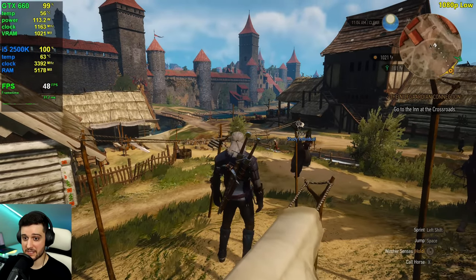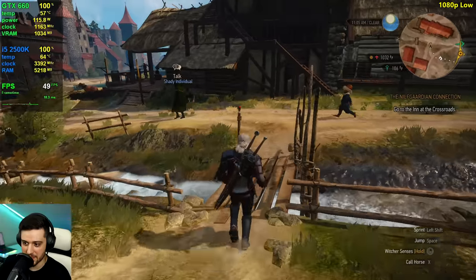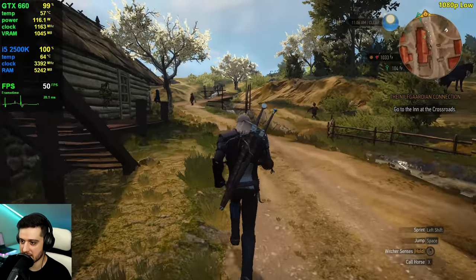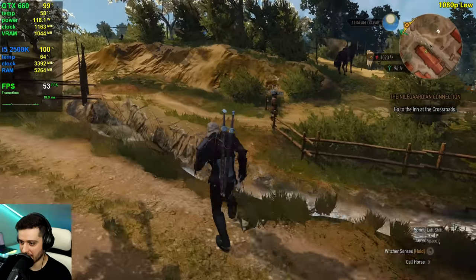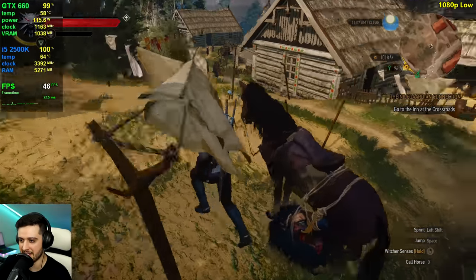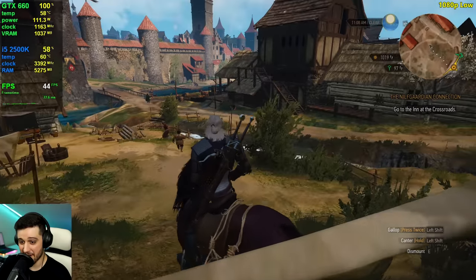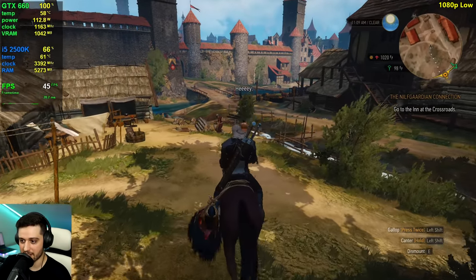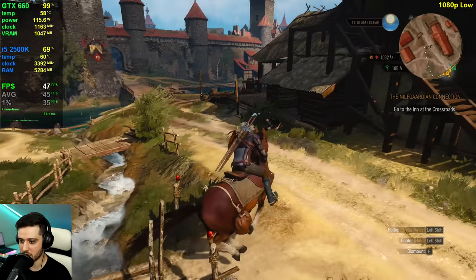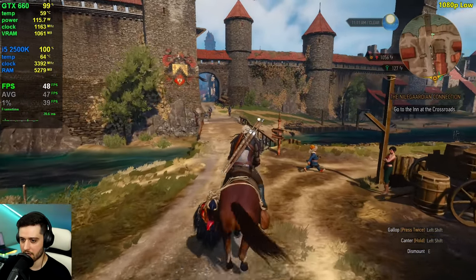Here we are getting 100% usage on the CPU right away as well as the GPU. The GPU is what you want at 99% to avoid stuttering and to have a little bit of overhead if you want to do some multitasking — though I really recommend you not to on 2nd gen i5s. It's actually running all right. We're in Novigrad, by the way — a very intensive city, but a pretty good benchmark area.